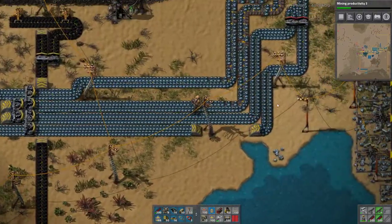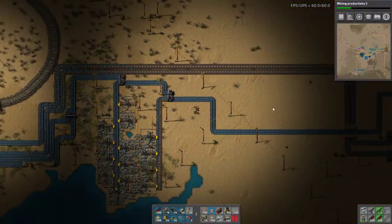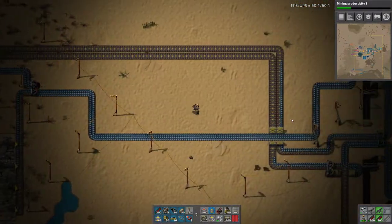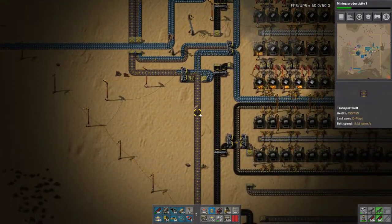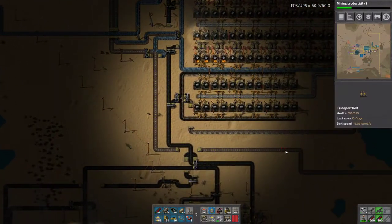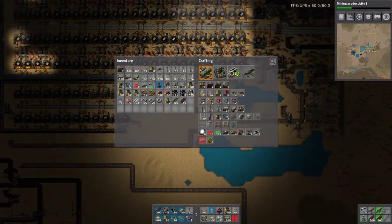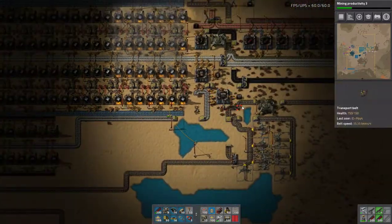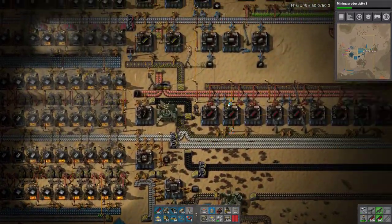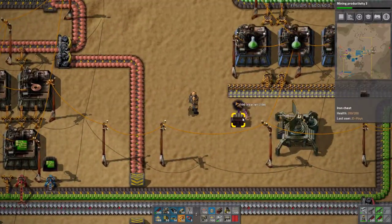We're going to make you on that belt, you on that belt, and you on that belt, which frees this belt up to come down here - and you and our coal to feed our plastic. We just need inserters. Iron finally looks like it's actually moving. Iron's backed up - steel's the issue. That belt looks dead so that means our miners down there are all dead now.